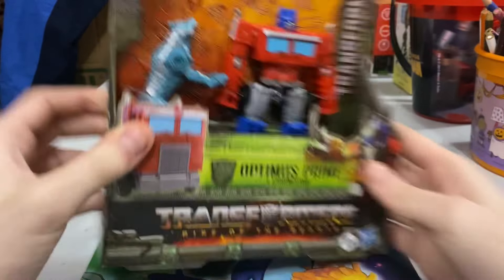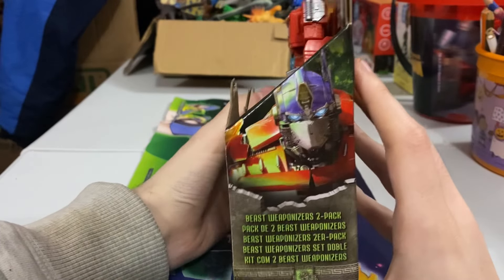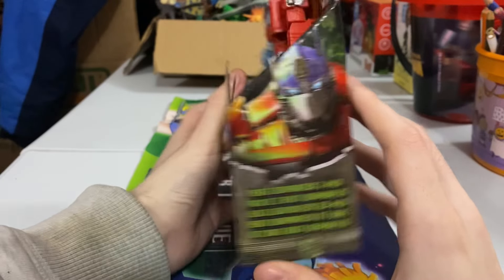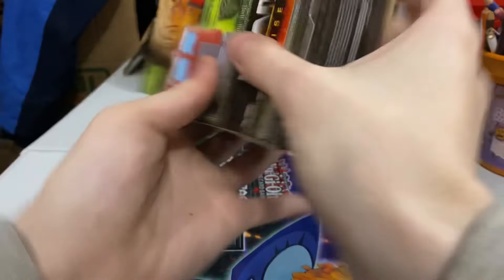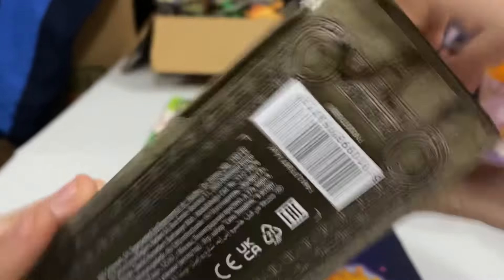Here's the front, just seeing Optimus Prime and Chainsaw. Here's this side showing Optimus, another side, another side showing him, and then it just says Beast Weaponizers two-pack in different languages. Bottom of the box with the beautiful barcode.